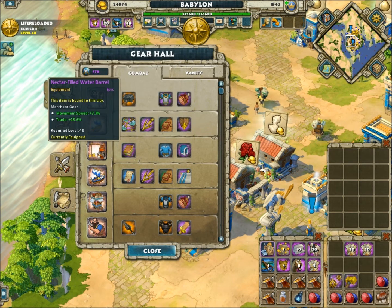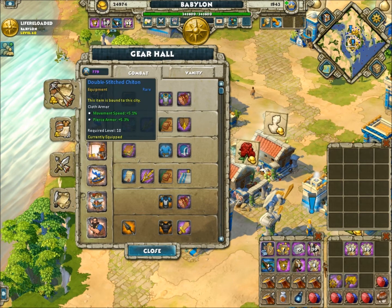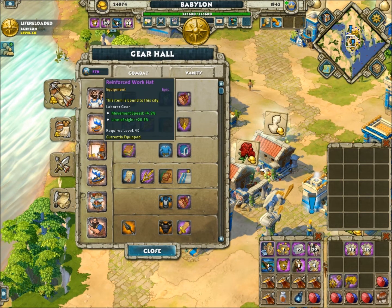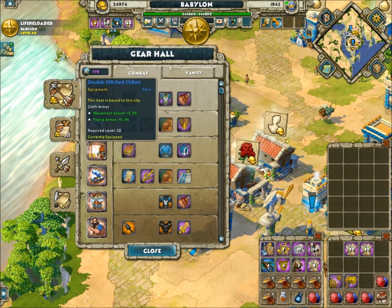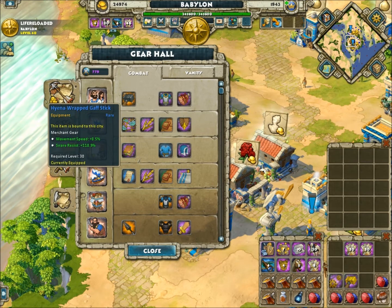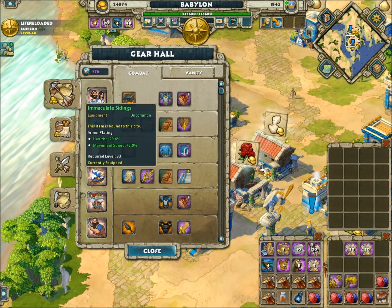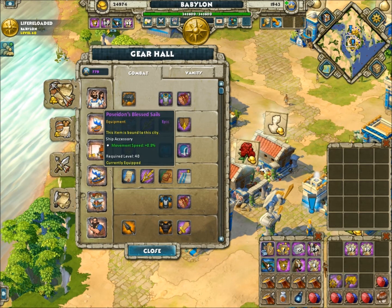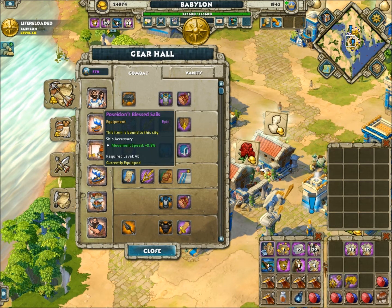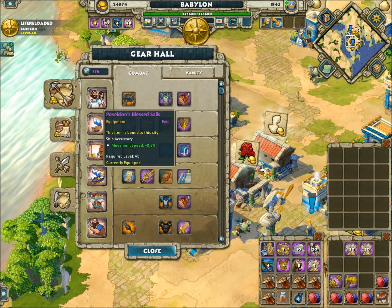For your caravans, we're going to go for speed, going with the theme of speed across the board. Transport ships also get speed. Here you'd want Hades arrows, plus a speed hull and epic sails. You could get legendary, but I'd find it a little overkill.